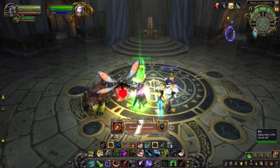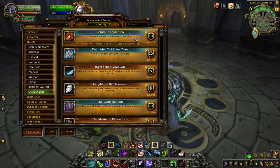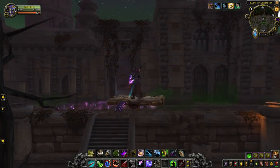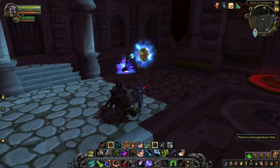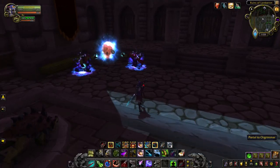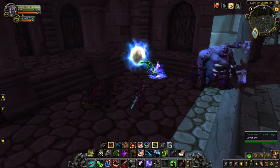This questline unlocks the Return to Lordaeron Achievement, which comes with a brand new title of Lordaeron, as well as the Dark Ranger Elf customization. If you're trying to get out of Tyr's Fall quickly, next to the Silvermoon portal there are now brand new portals to Stranglethorn, Orgrimmar, and Howling Fjord — a very nice form of traveling convenience that's also very easy to miss.